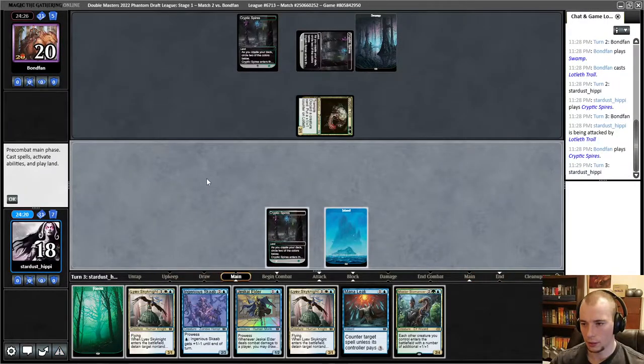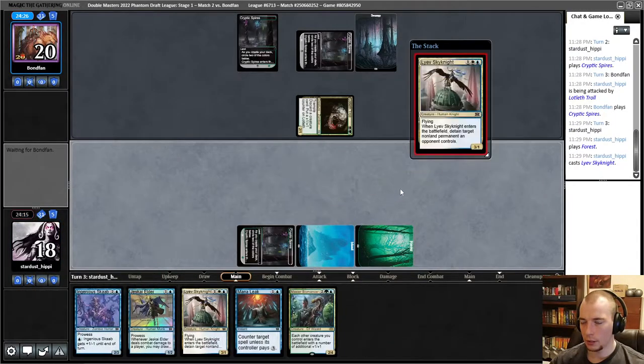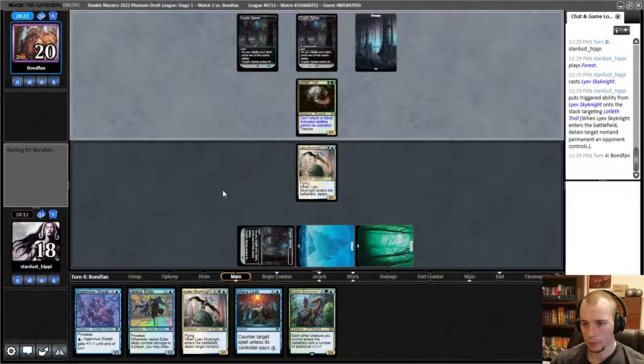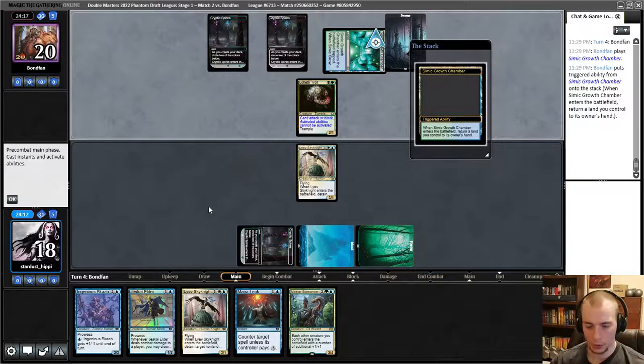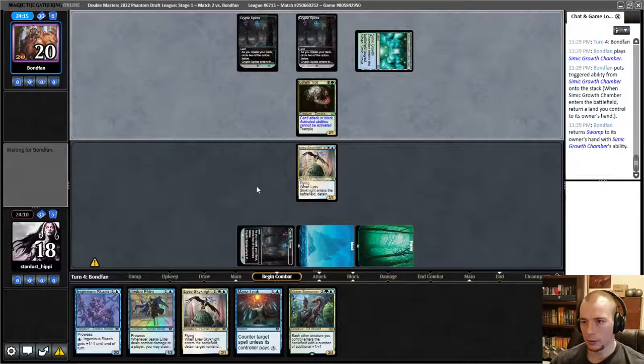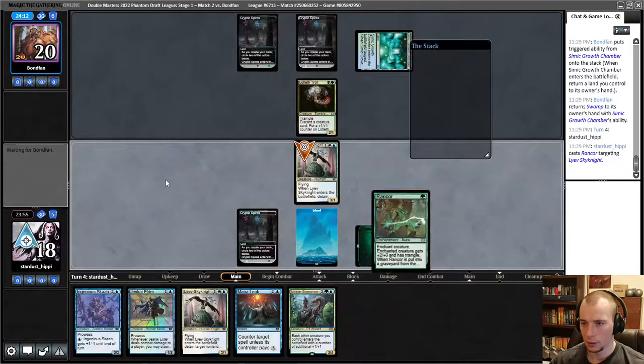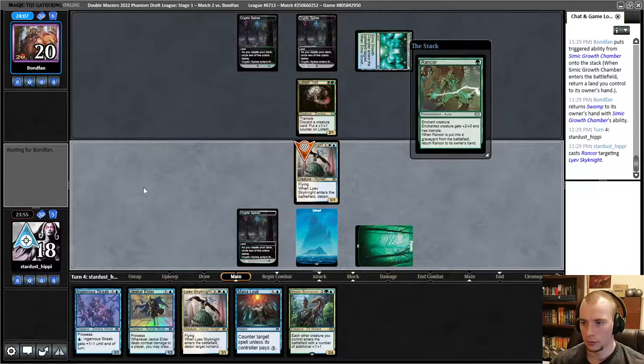We'll see if they play something that can block — if not I'll just slam the Elder. Lotleth Troll — that blocks Jeskai Elder quite efficiently. That's awkward. I'd love to use this Mana Leak but I have to get the Elder down. That's a really awkward sequence and we're not off to a great start. Hope these Sky Knights can do some stuff for us. Oh, Master Biomancer is not bad — let's start with the Sky Knight, detain their thing. They're pretty heavy black so chances are they have some kind of removal, but maybe not.